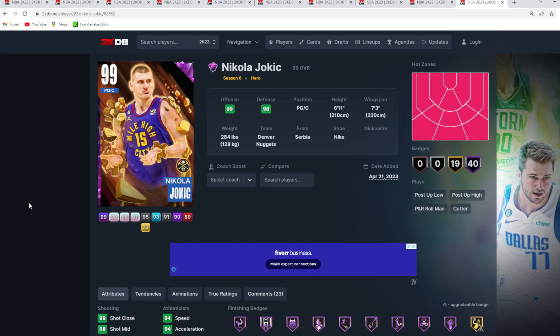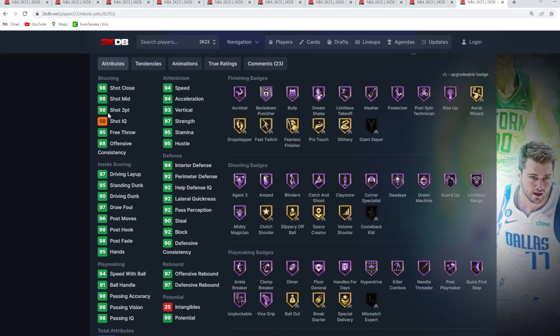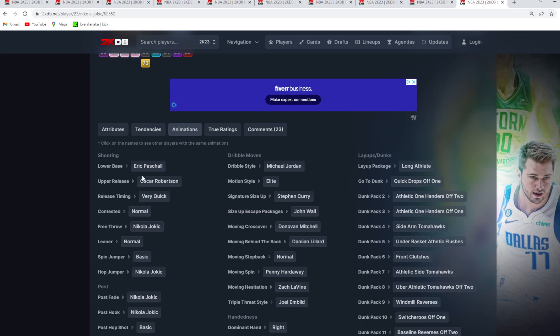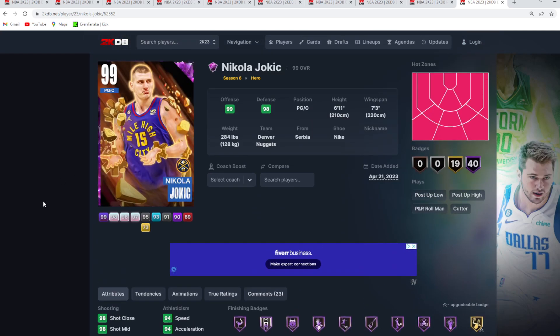At number 10 is the Hero Nikola Jokic — a 6'10"/6'11" point guard with a 7'3" wingspan. Jokic is mainly an offensive card but still an elite defender with 92 block, 90 steal, 92 perimeter, and 94 interior defense. He's got good Hall of Fame defensive badges, but this card is more known for his offense with a 98 three-ball, great athleticism stats, and tons of Hall of Fame shooting badges. His jump shot with the Eric Paschel base and Oscar Robertson upper on quick timing is one of the easier shots to green at point guard.